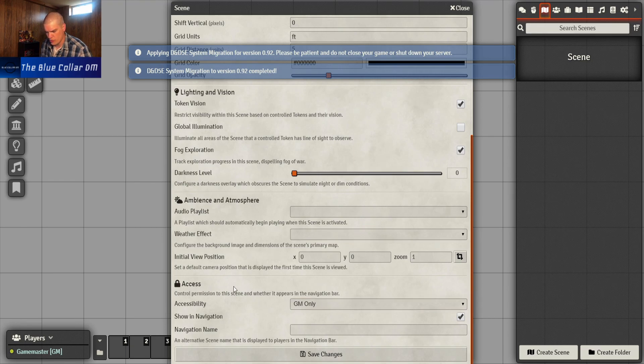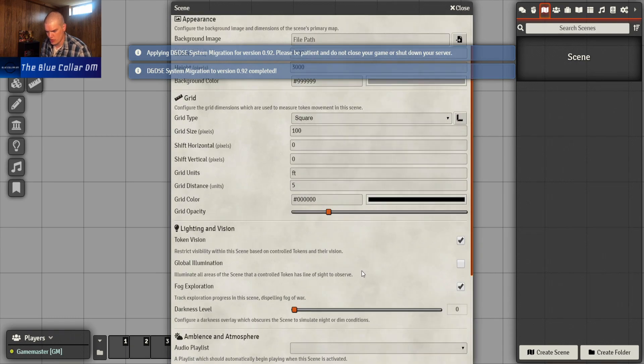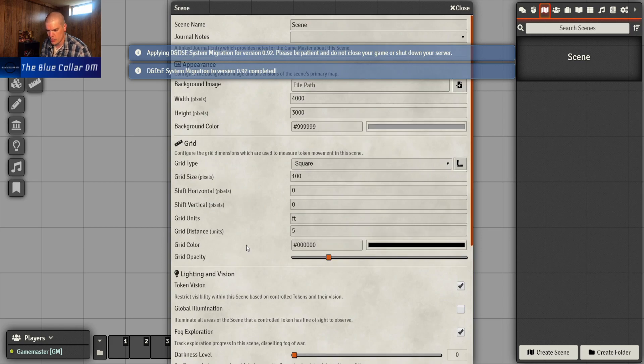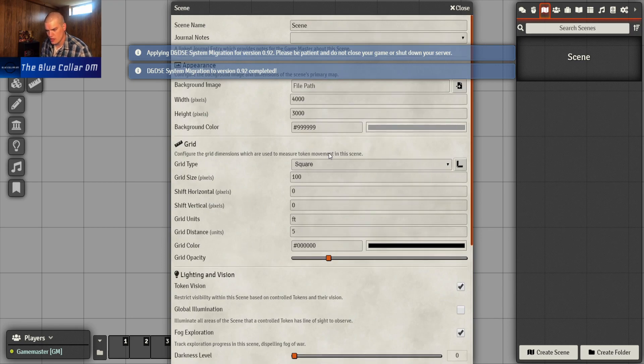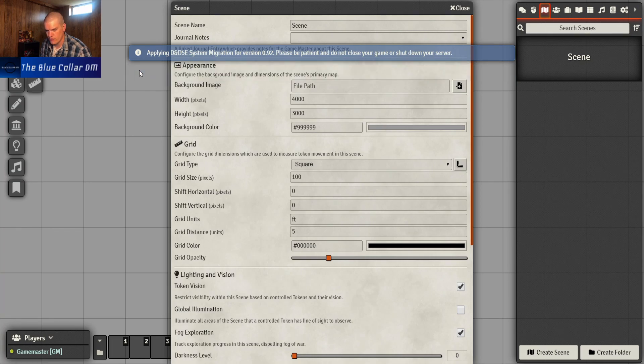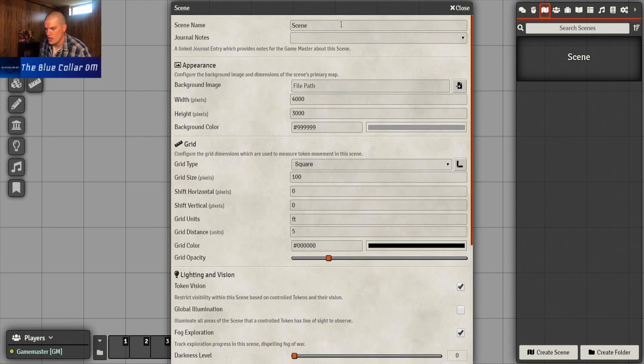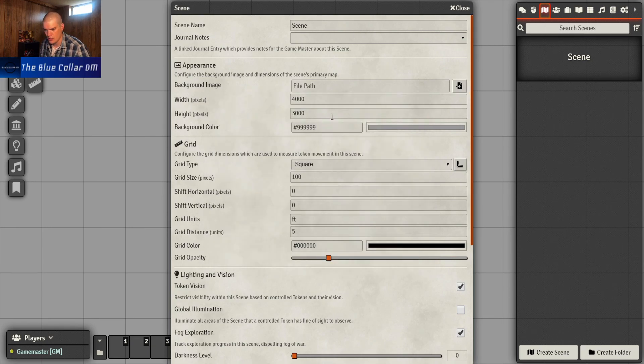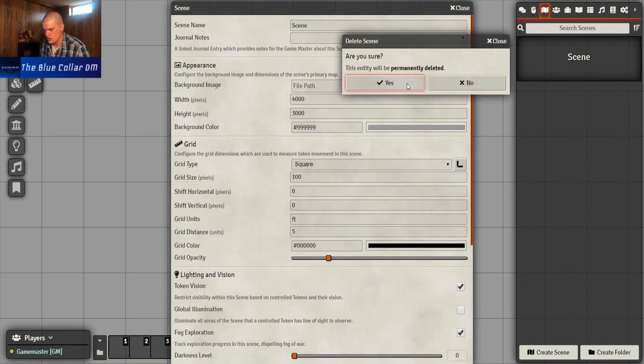Right now the control permission is set to GM only, which is what it should be. We've got darkness, fog, global illumination, and token vision already turned on by default, which is nice. Then we have square grids - grid distance five feet - yeah, everything's defaulted pretty well. We can name our scene, have some notes, and pick a file image. We're gonna close that and just delete this scene since I don't really have anything to add right now.